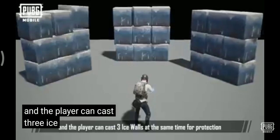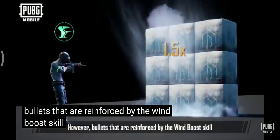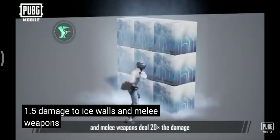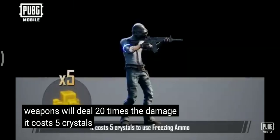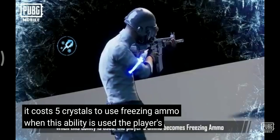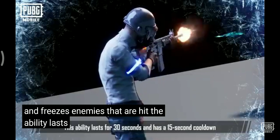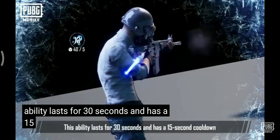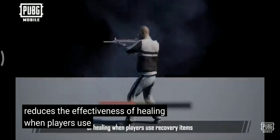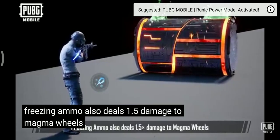This skill has a cooldown of 10 seconds, and the player can cast three ice walls at a time for protection. However, bullets reinforced by the Wind Boost skill will deal 1.5 damage to ice walls, and melee weapons will deal 20 times the damage. It costs five crystals to use Freezing Ammo. When this ability is used, the player's ammo becomes freezing ammo and freezes enemies that are hit. The ability lasts for 30 seconds and has a 15-second cooldown. The freeze effect reduces the effectiveness of healing when players use recovery items. Freezing ammo also deals 1.5 damage to magma wheels.